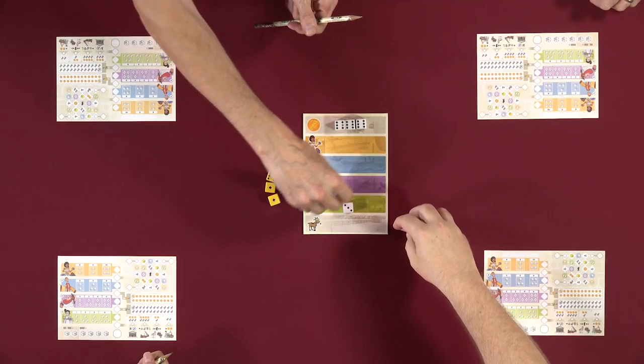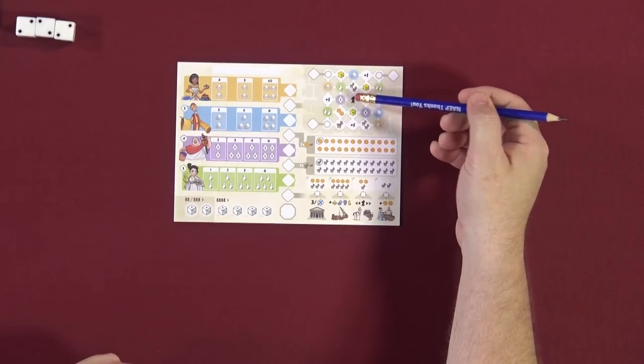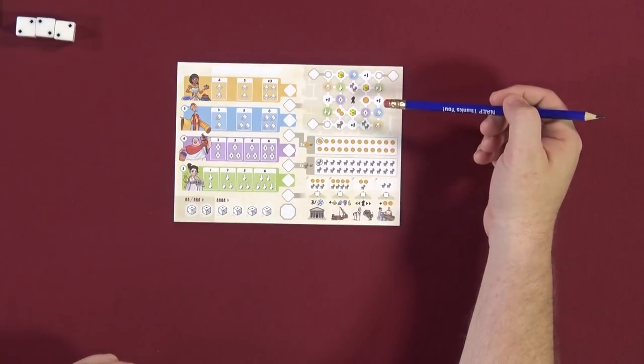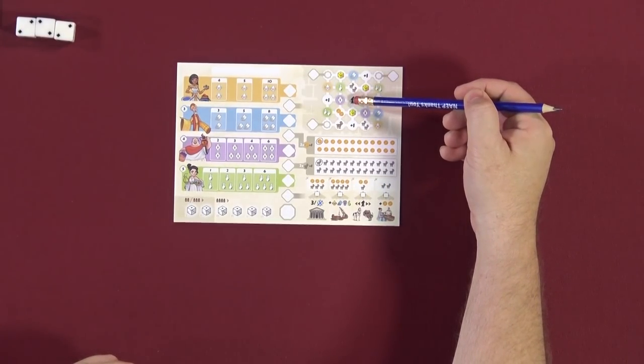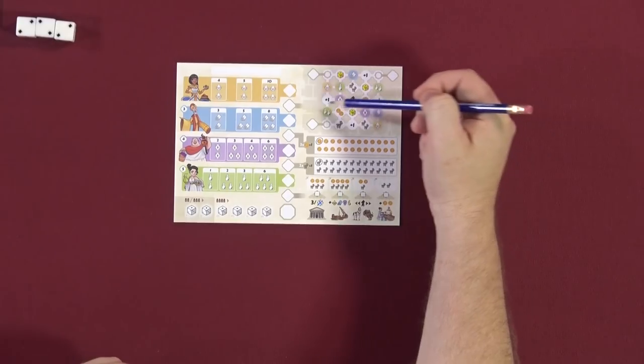If there are not dice available to choose from, or you wish to use the dice differently, you go to the market. If there are no dice, you earn one space of movement for your steward. We all have this market in the upper right-hand corner of our sheets. The steward starts in the center. You move your steward by one space and draw a line to any connected box. Whatever space you stop on, you circle and receive that reward.